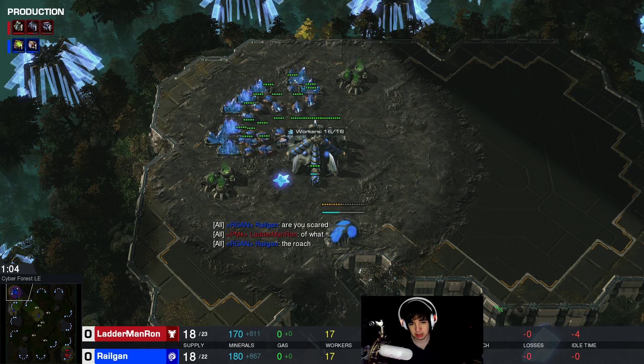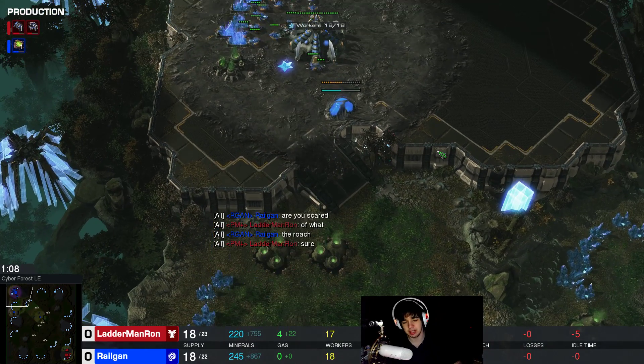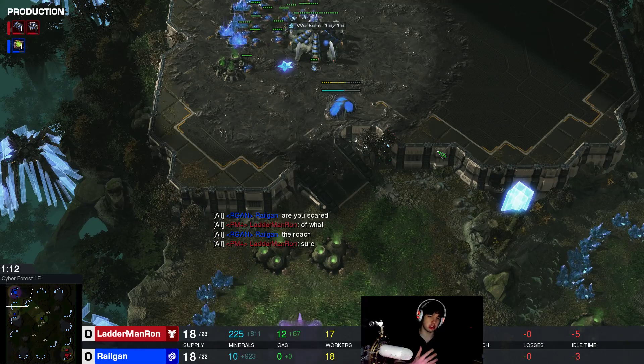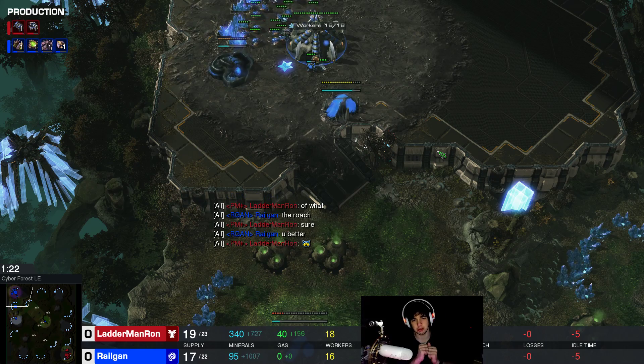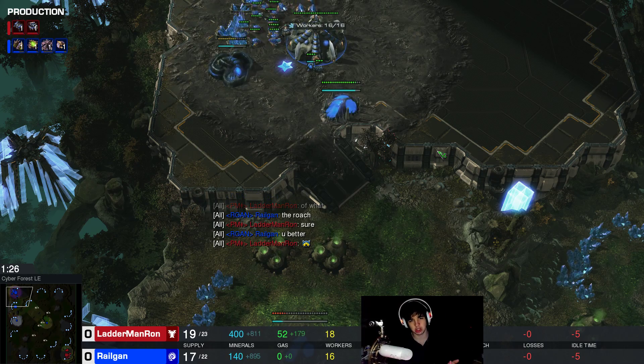In the meantime I went over many iterations of the build. We went Free Roach into Muta, then we started going into Corrupters instead, then Free Roach All In, then Free Roach Hydra.